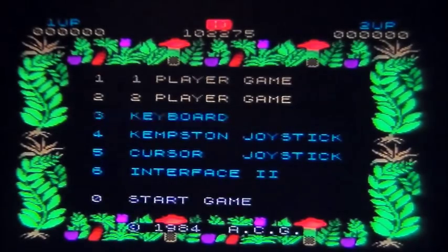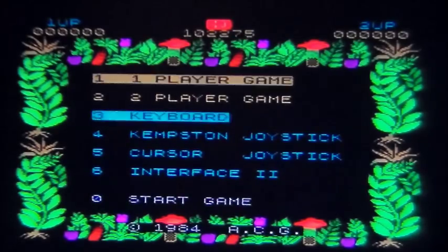This is the first. You basically get 256 screens linked together in a side-by-side maze. I think it won Best Maze Game in 1984. You have to run around to collect an amulet that will allow you to escape. The amulet, once again, is named after the people who wrote the game — it's an ACG.